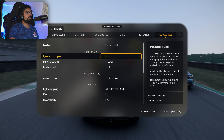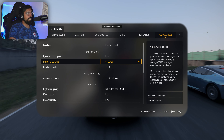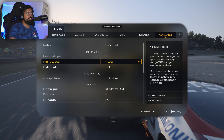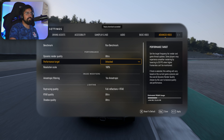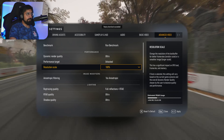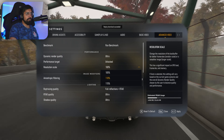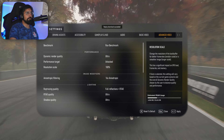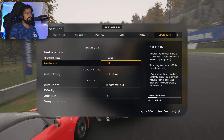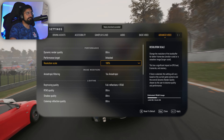Going into advanced video settings: dynamic render quality is set to ultra, and performance is unlocked, so it goes to about 120 fps since I'm running on a 120Hz monitor. Resolution I've kept at 100 — you can go higher to super-sample, but I've kept it at native. I'm going to experiment with that because results vary between games.